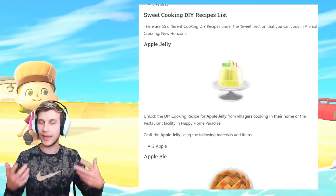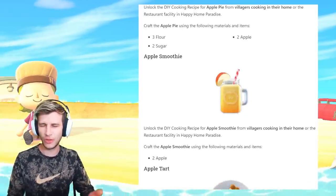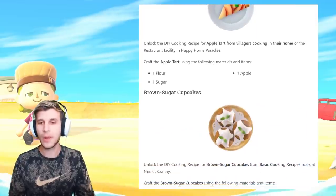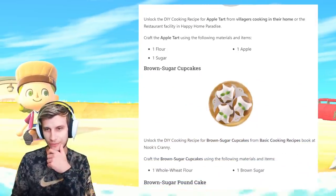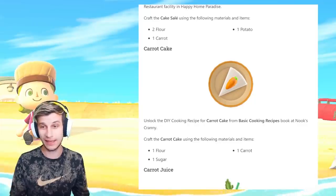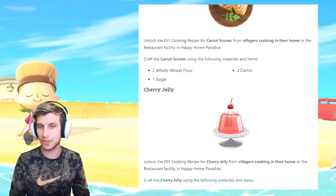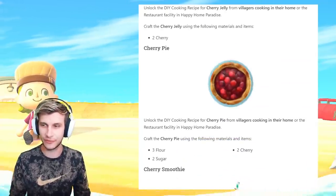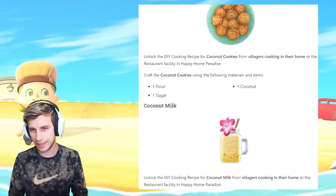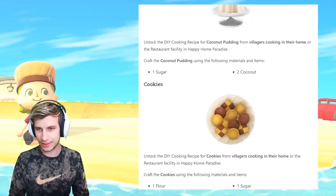Now we're on to the sweet list — finally my palate can reset and really salivate. The apple jelly looks amazing. Apple pie, love me some classics. Apple smoothie sounds good, although I prefer orange juice. Apple tart — too bad you can't catch tropical fruits to make tropical desserts. Brown sugar cupcakes almost look like they have a spooky theme but they don't. Brown sugar pound cake — that's something old people like. The cake soleil, carrot cake — one of my favorites, I always requested carrot cake for my birthday.